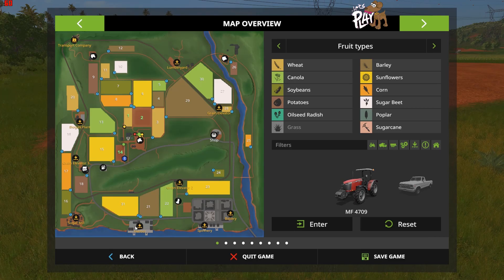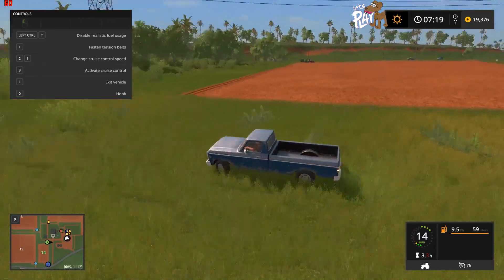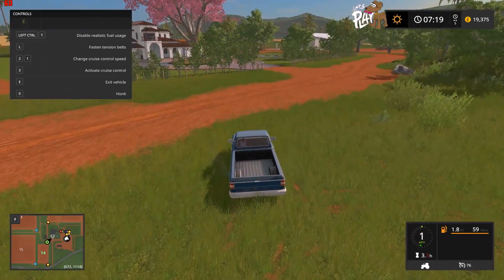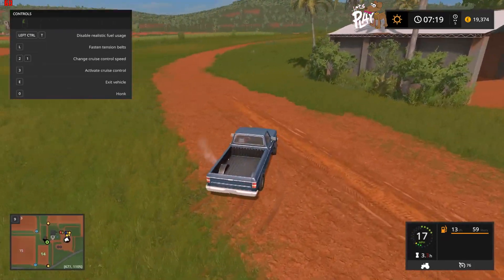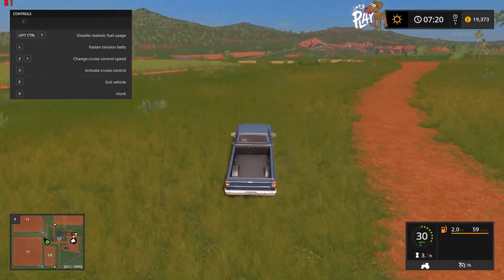It's a fairly big map. Wow, field number 29 is huge! There seems to be a train track going all the way around, which is really cool. And we've got a harbour — I haven't seen a harbour in an FS map for a long time, I think it was 2011 or 2013, but it's been a while.